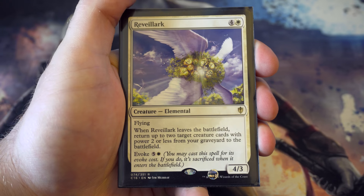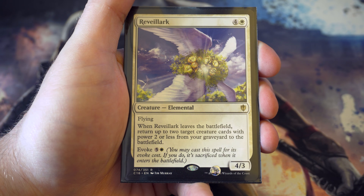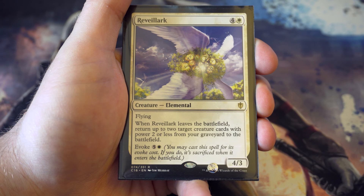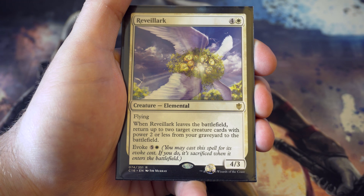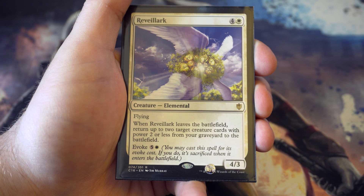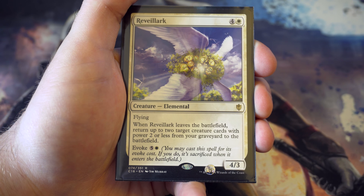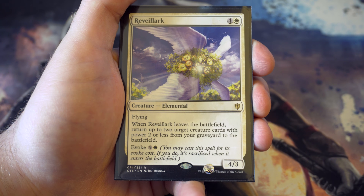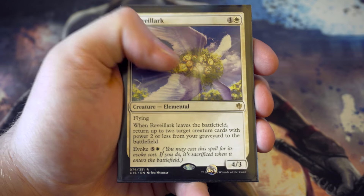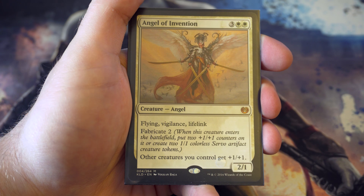Another reprint from Commander 2016 - Reveillark - a four-three flyer. When it leaves the battlefield you return up to two creature cards with power two or less from your graveyard to the battlefield, which is fantastic as they may have enter the battlefield triggers too. Or you can just pay the evoke cost and have it cast as a spell. Really like the flexibility with that card.